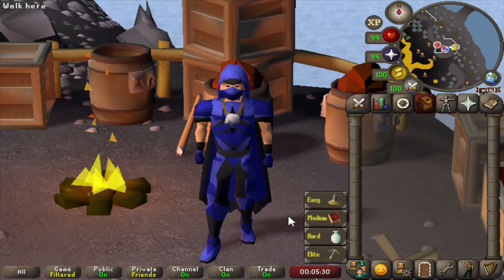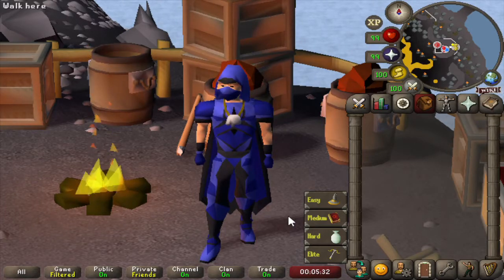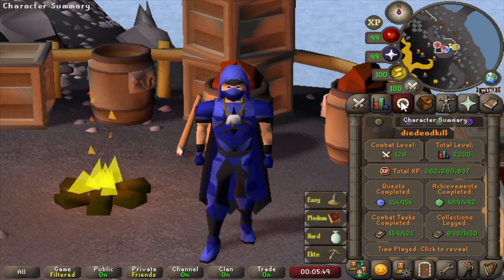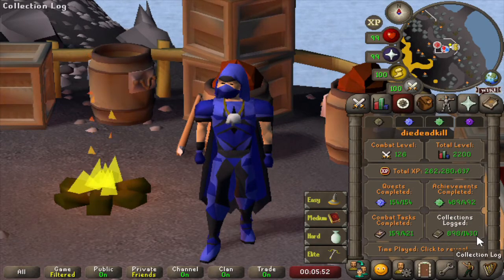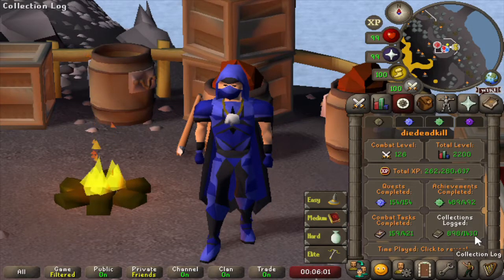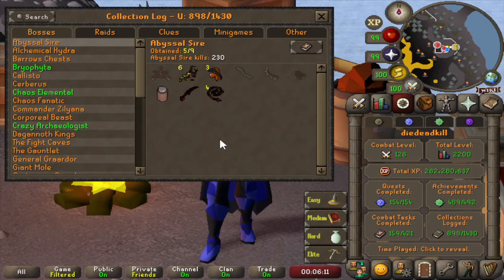Hey guys, this video is going to be an overview of all the items currently in my collection log. If you haven't seen the intro video, check the playlist in the comment of the video or the card in the top right corner. If we look at our character summary, we are currently at 898 collections logged, so we are pretty close to 1000 — that's pretty much going to be the goal of this series at the start. I'm going to go over all the categories and give you some insight on how these items were obtained.